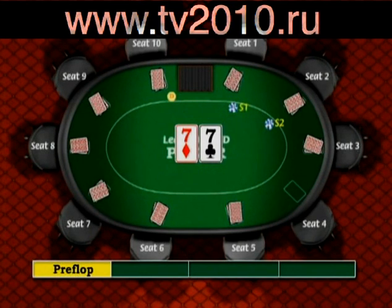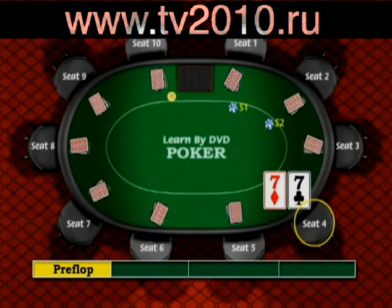The first hand I'd like to look at is 7-7, a group three hand, in early position. Using our position table from the beginning of this chapter, you will recall that early position players are the first three players to the left of the blinds. Let's say you are dealt pocket sevens in seat four, the under the gun player in seat three folds, and now it's to you to decide what to do.